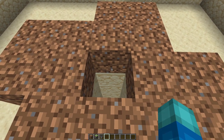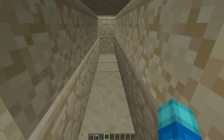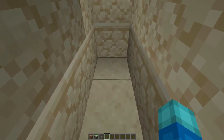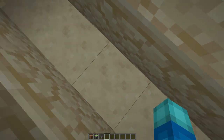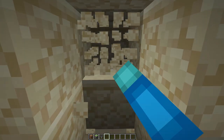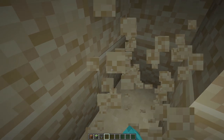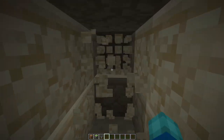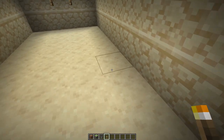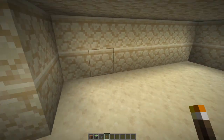Come back to the center of the farm and drop into the tunnel that we dug. Go to the end and count back three blocks. On the third block, dig through the wall on the right-hand side and create yourself a four-by-seven area. After clearing out the room, you'll have something looking like this.